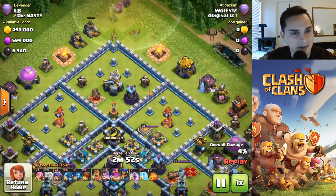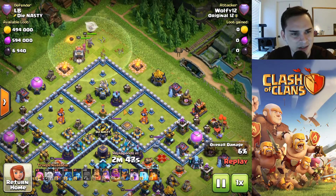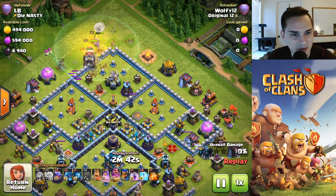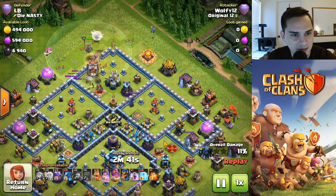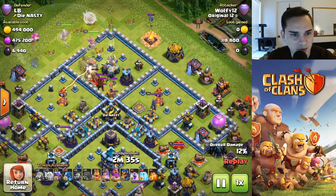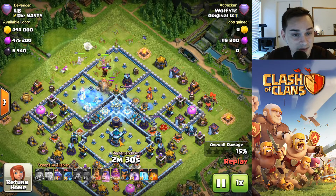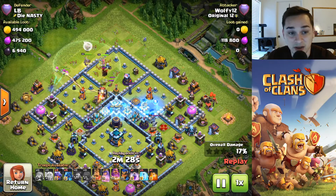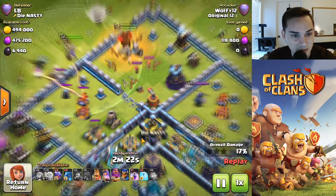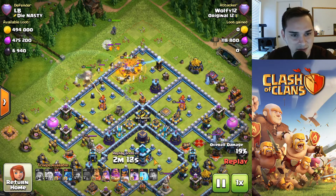Then a warden behind the queen — a ground warden on an air attack, okay. He drops his wall wrecker. Maybe that queen will go in and take out that eagle. Not too bad so far. Wait, you gotta freeze — help your wall wrecker get to the core. Oh, he freezes that multi. No comment on those freeze spells. Was anything in his wall wrecker? Nice poison — looking good so far.